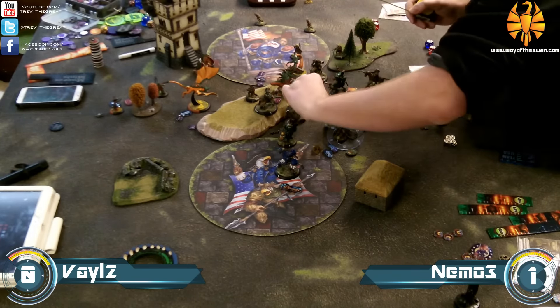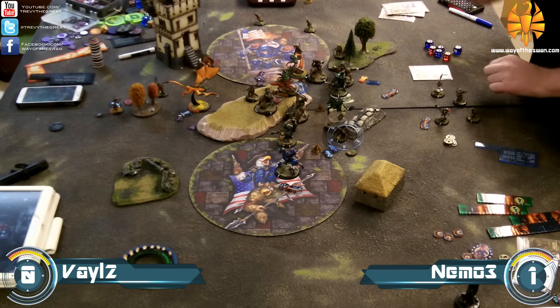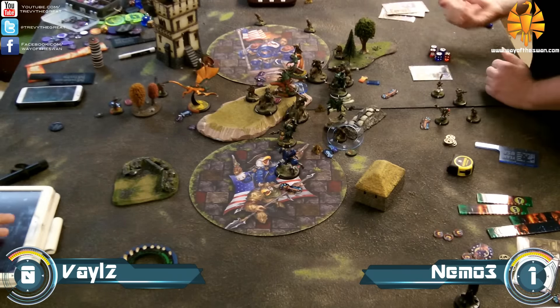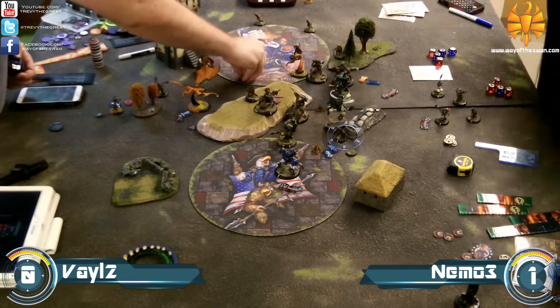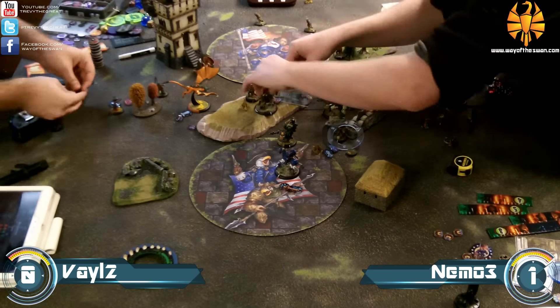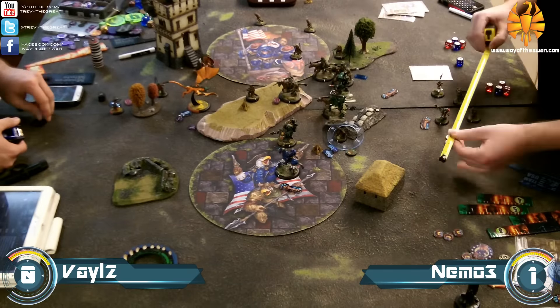Here comes everybody coming in on Typhon. The Firefly bonus is in there, Ragman is Death Fielding one of those Storm Lances, so Typhon is at minus two armor — and down he goes as well. That is crippling to the Legion army — there's basically only a Seraph and Vayl left on the table.